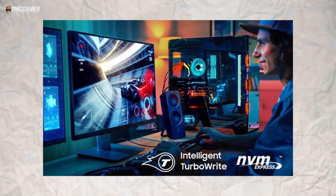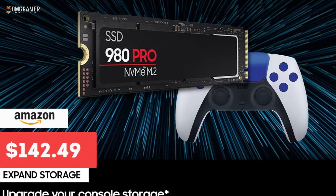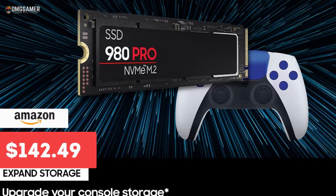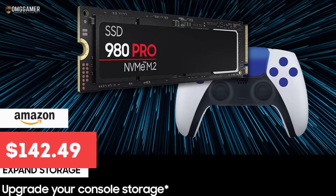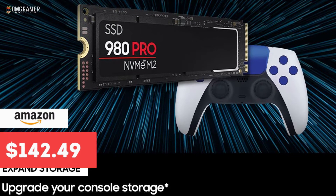The one terabyte Samsung 980 Pro fourth generation is available at $169.99 on Amazon.com, and the link is in the description.